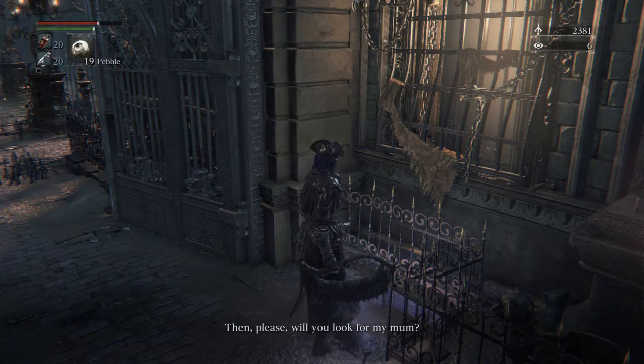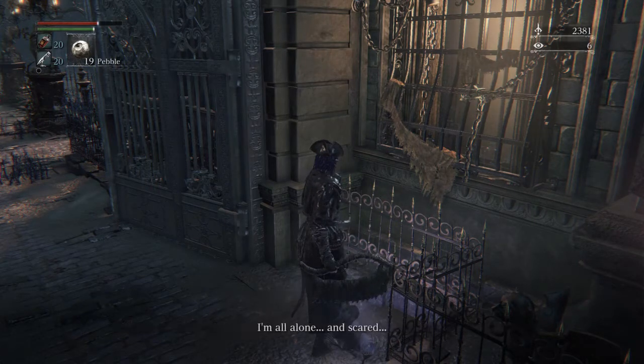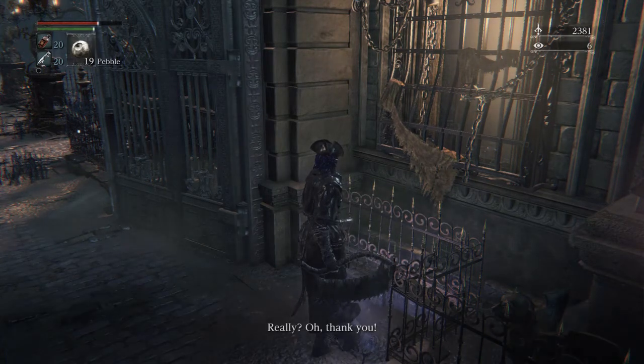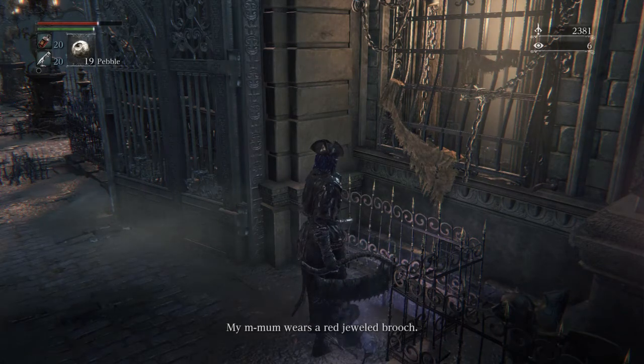Right down below the staircase is the ogre facing the door, and directly across are some crows. Down the ladder are the people laying in the sewers — that should give you an idea of where this area is. It should sound familiar if you're already here and looking for the Tiny Music Box for the next boss fight.